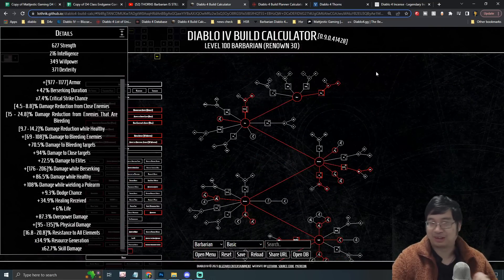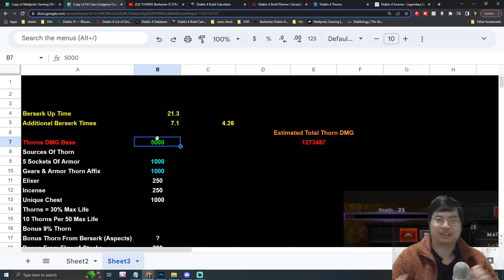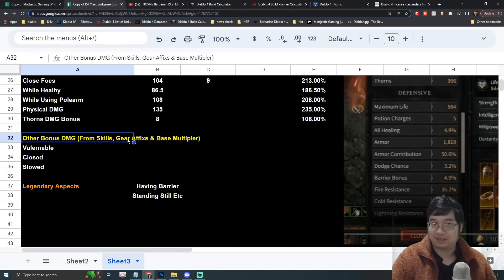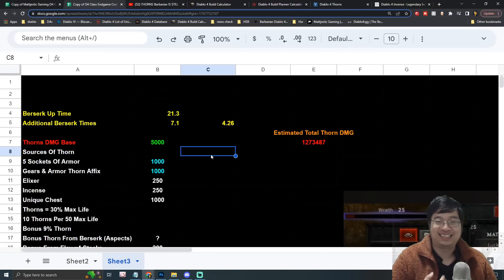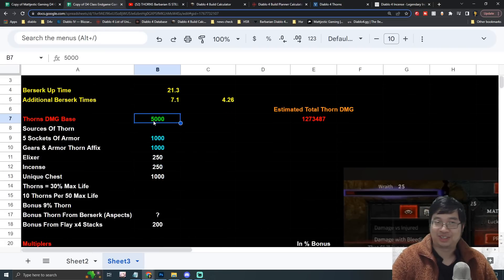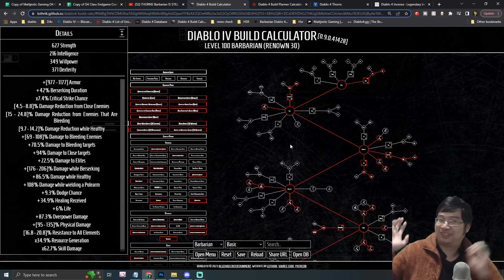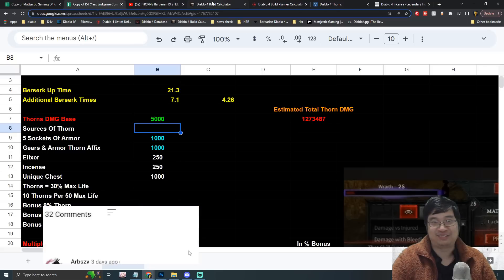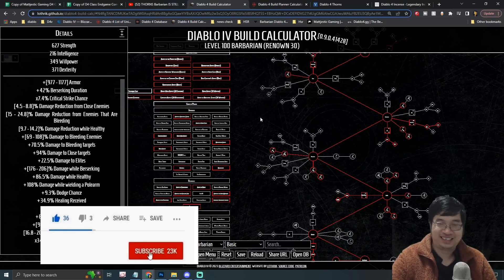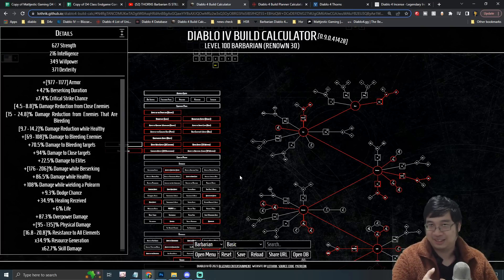Let me know what you guys think — this is definitely a theory-crafting build, but I did try to do the calculations. The Excel calculator is available if you want to test how much thorn damage you can deal. Note it only counts paragon and glyph multipliers — not item bonuses, skill bonuses, or legendary aspects. I may have made some mistakes, but feel free to try it out. Right now I'm about 65% likely to play Barbarian and 35% considering Necromancer.